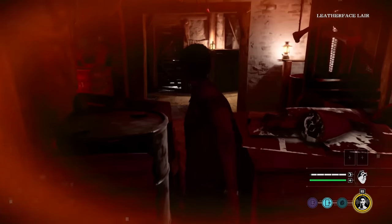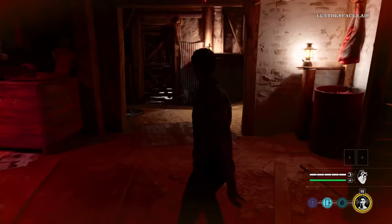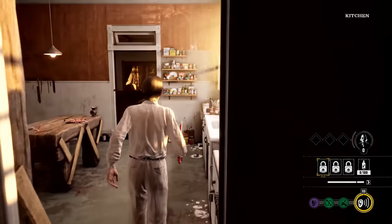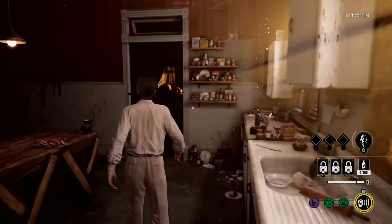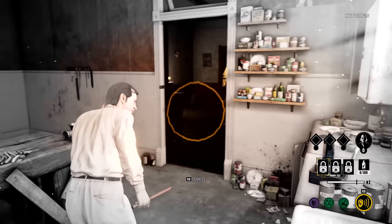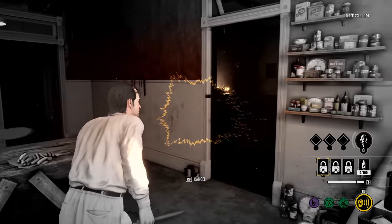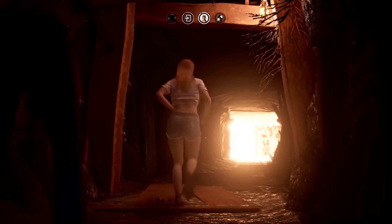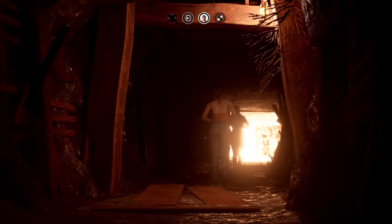Victims can slip through narrow gaps in walls and duck under barbed wire traps. Meanwhile, characters on both sides have unique skills. While the Cook can listen closely to unstealthy victims and add locks to doors for the family — making it more time-consuming for victims to get through them — Connie, for instance, has a one-time ability to break a lock instantly.